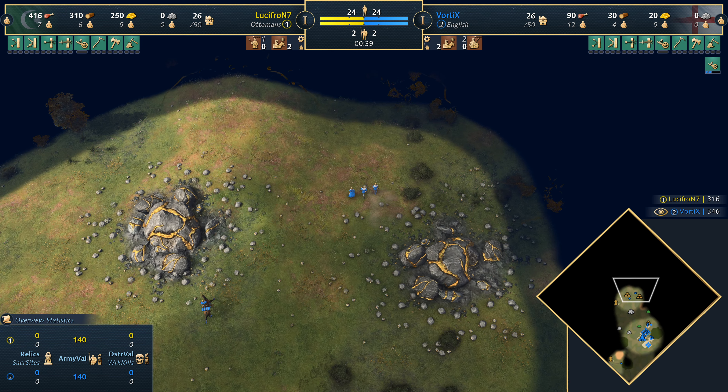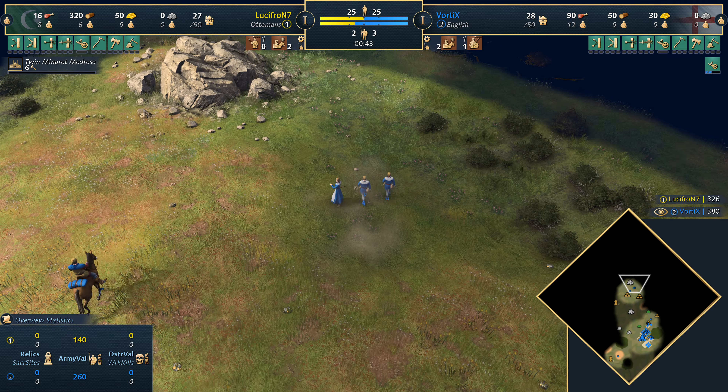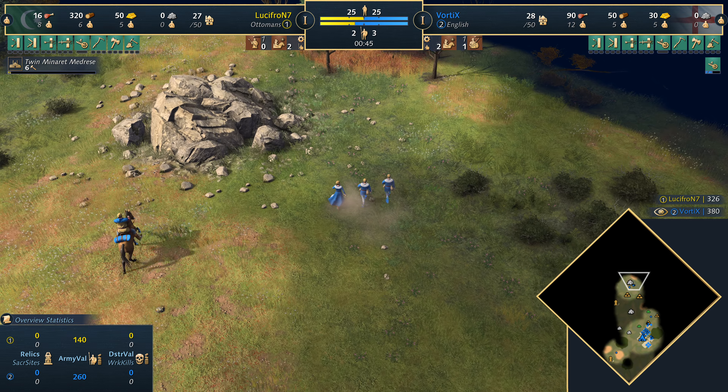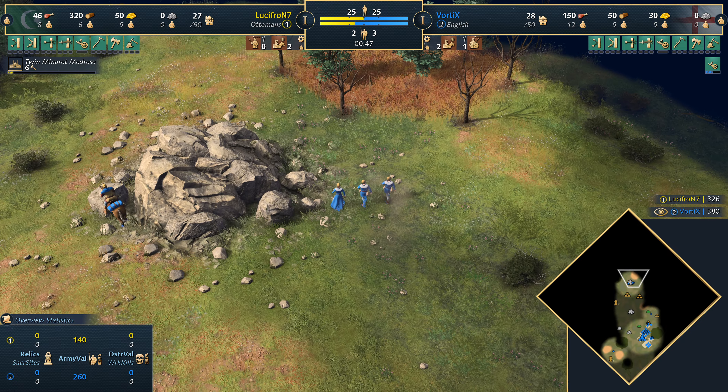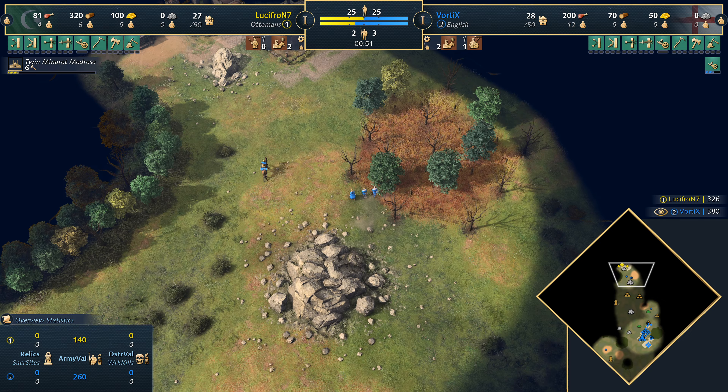And harass his opponent. Now the question is, what does he see? Obviously nothing just yet — the scout's gonna accompany these villagers. But this is not something we've seen all that often recently. It used to be a done thing with the English against civilizations like the HRE, that obviously love getting that gold for a casted age. But the Ottomans are a little bit different.